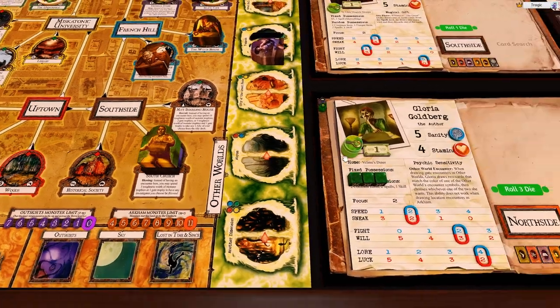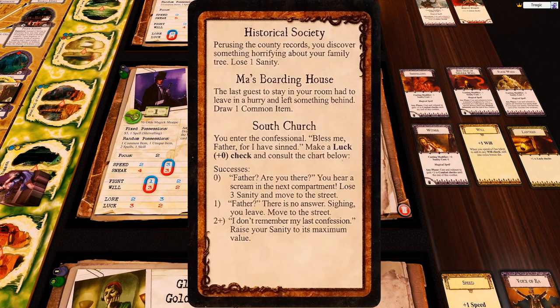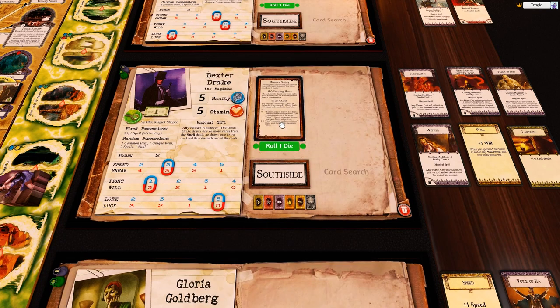Dexter is at South Church. 'You enter the confessional. Bless me, Father, for I have sinned. Make a luck zero check.' He actually has a luck of one. The chart shows: lose three sanity, move to the street, or gain three sanity. Losing three sanity would be quite harsh. I'm going to use Mandy's ability to re-roll all of that — and also spend a clue. Dexter's just having the worst luck of all. He loses three sanity.